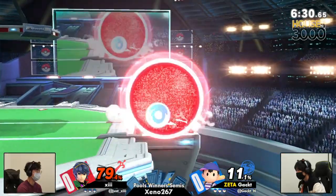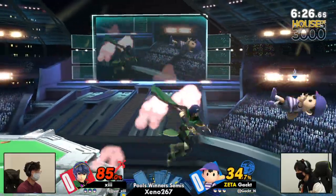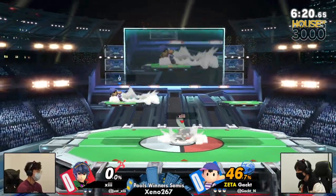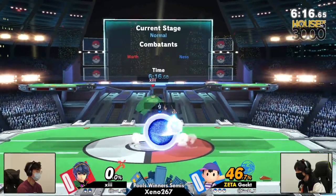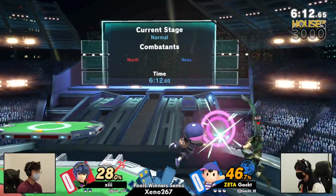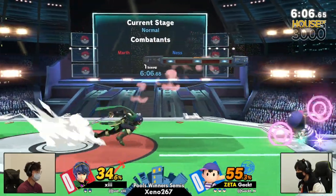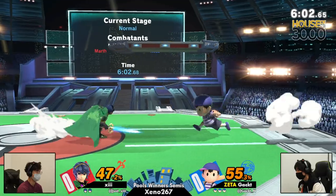We were talking before about how Marth really does well against Ness edgeguarding, but Gact already showing that matchup knowledge by going for the PK Thunder instead of the yo-yo, and right there getting a reversal for 13's first stock. Only 46% now on Gact — 13 has some work to do. Already getting pushed back offstage.